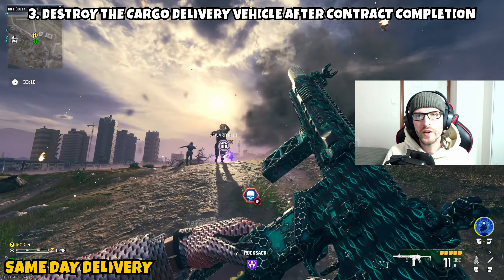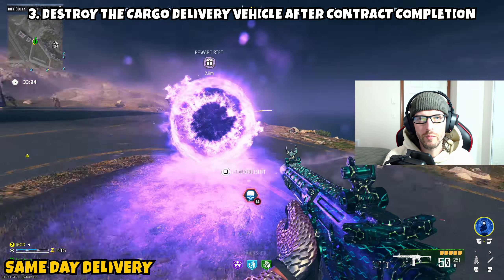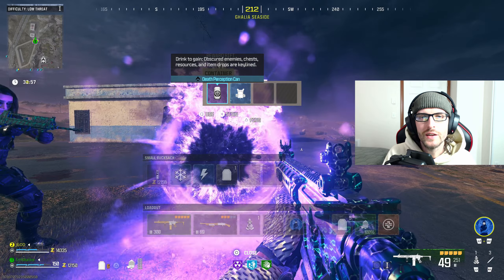Part three is just asking us to destroy the cargo delivery vehicle after contract completion. So once you've knocked out the first part — completing the contract — and destroyed the helicopter during that contract, the only thing you have to do is jump out of the LTV and shoot or use whatever lethals you have access to to destroy it. Once you blow it up, part three and this mission are complete. That's going to wrap things up for today's quick mission guide. Thank you guys for all the support — I look forward to seeing y'all in the next one. Peace.